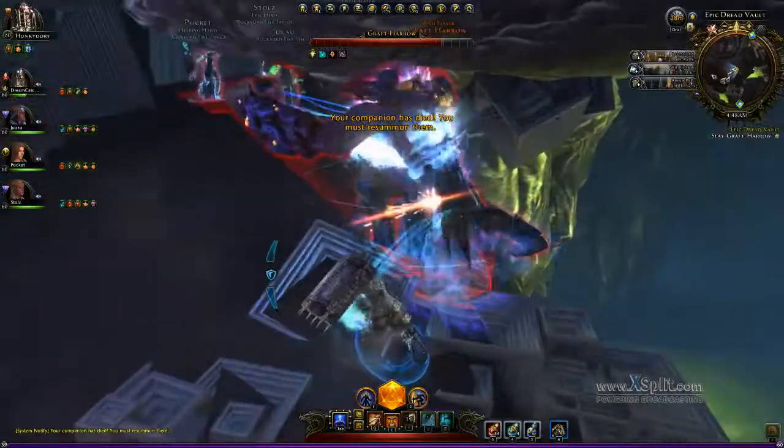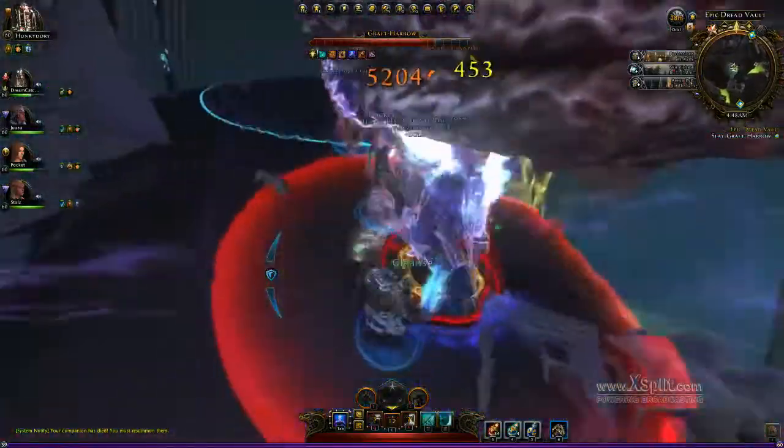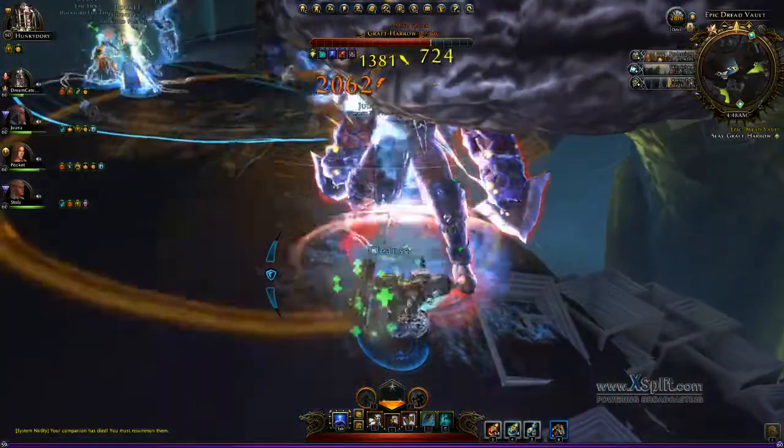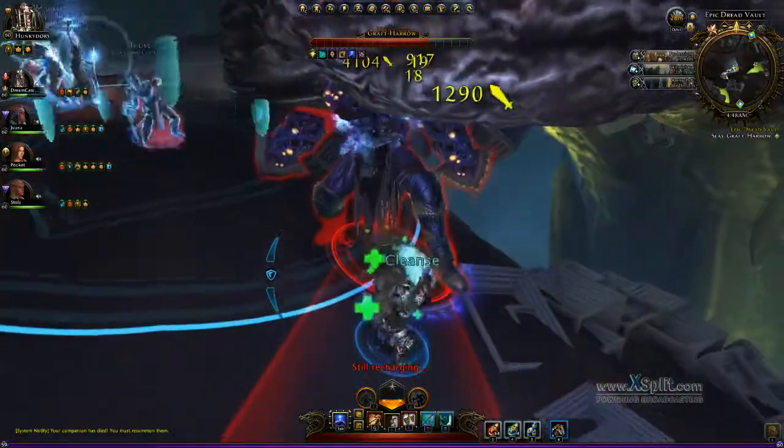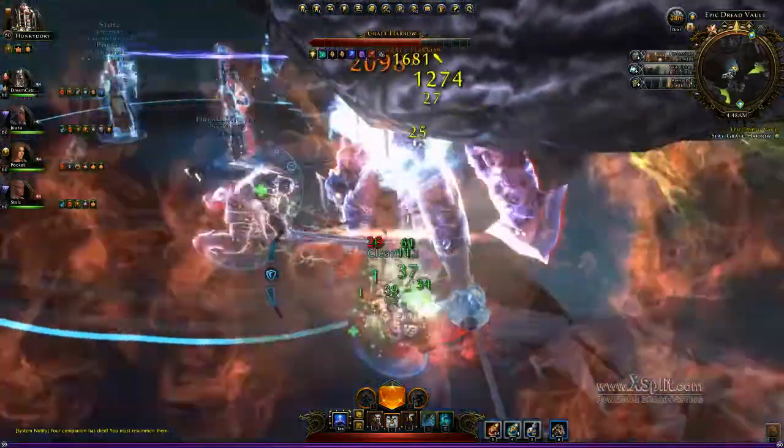There will be a few adds, but the main thing you have to worry about here is his knockoff. He will knock you off if he breaks your guard, so you're going to want to make sure to position yourself down the hill, so when he knocks you back you'll only fly down the hill and you'll easily be able to charge back up.